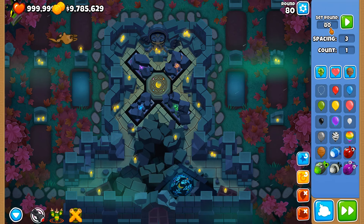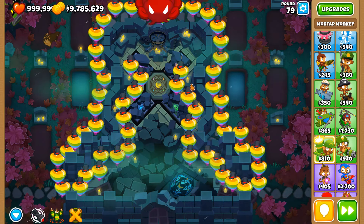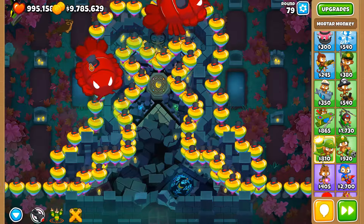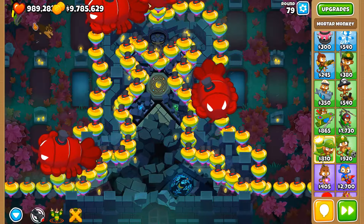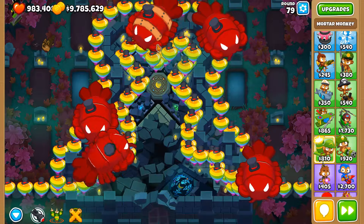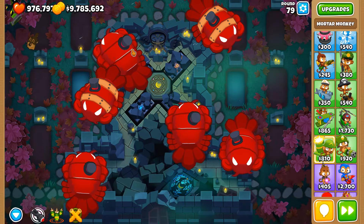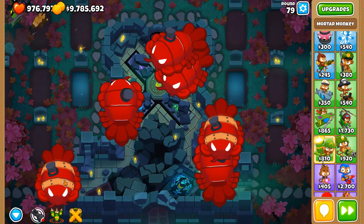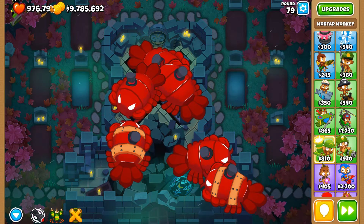Let's simulate round 79. These rainbows aren't a concern — they can get through. Striker Jones at level 20, at his maximum range: are there going to be any points where he targets these blimps? The answer is no... but yes — he's able to do that. I think it's because of this particular BFB here, which is increasing the effective range of his hitbox detection, and from there he's able to target it.